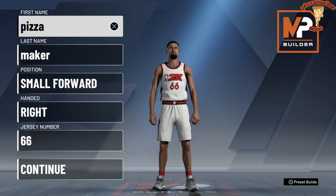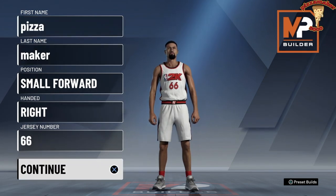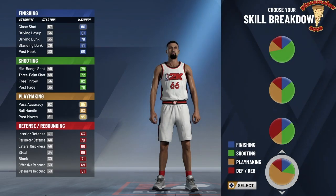What's up YouTube, it's your boy pizza maker 8000. Today I want to show you the most OP demigod small forward build. This is my build that I play on — I have like five or six different builds, but this is my main build and I've been working on him more than anybody because this is just unstoppable.